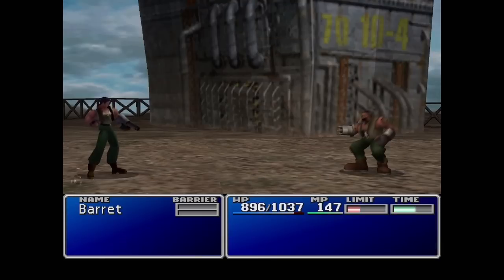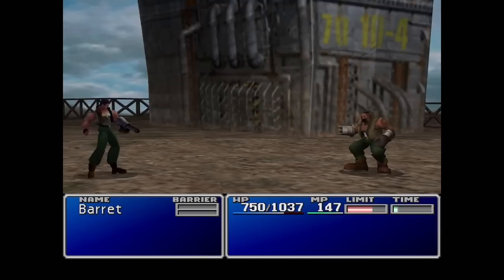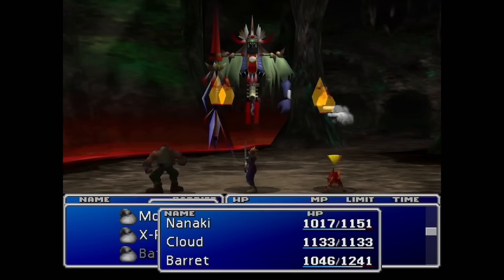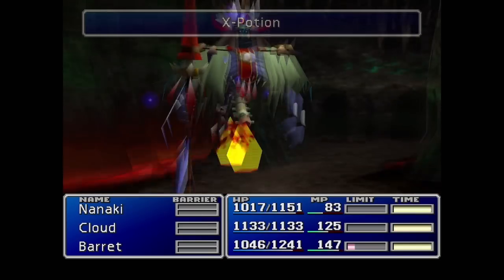At the Gold Saucer we get thrown into prison and have to fight Dyne, which goes very quick as he is not a person that likes having Molotovs thrown in his face by Barrett. We get the Buggy, pick up a hitchhiking Yuffie, and head to Cosmo Canyon where we fight the easiest boss in the game.